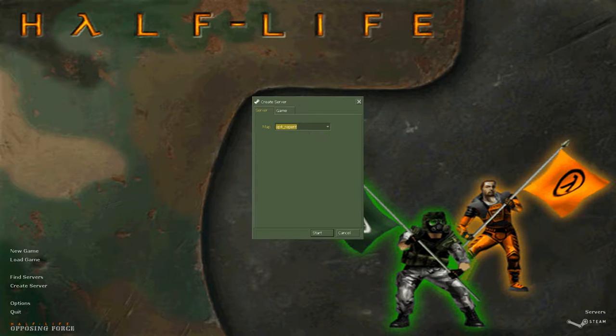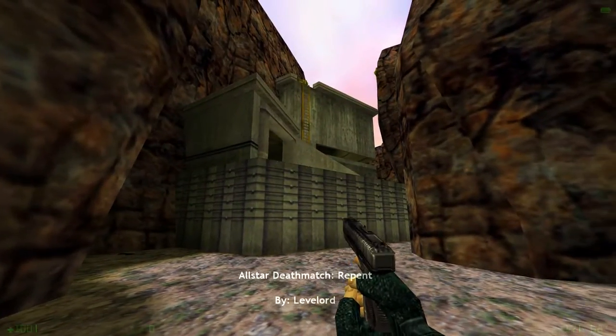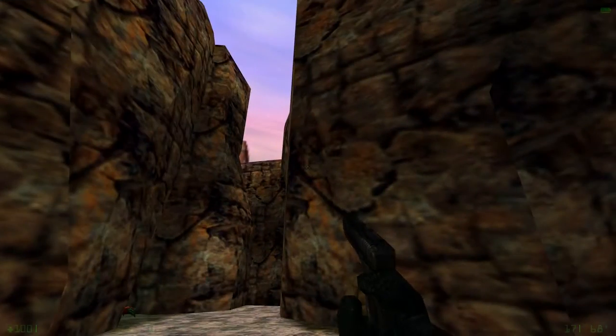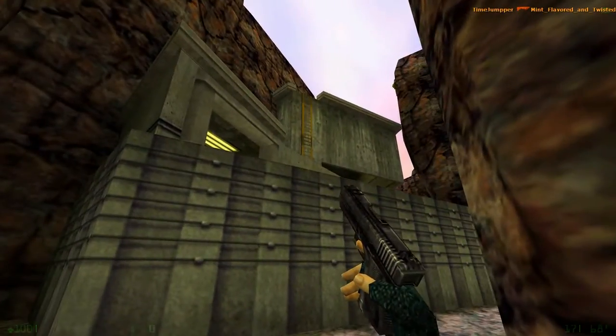Anyway, I'm getting off topic. Let's check the map out. I have a sneaking sensation that, because this map's called Repentagram, the shape of this map probably has something to do with the pentagram. It kind of just feels that way from the slopes once we get into the middle of the map.